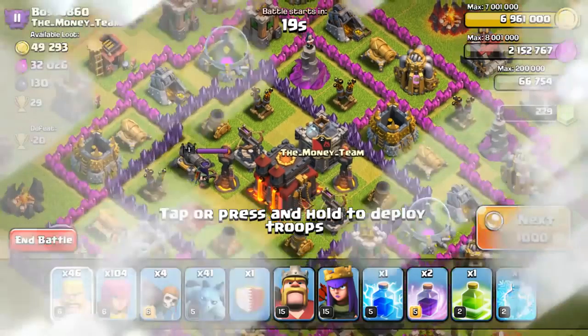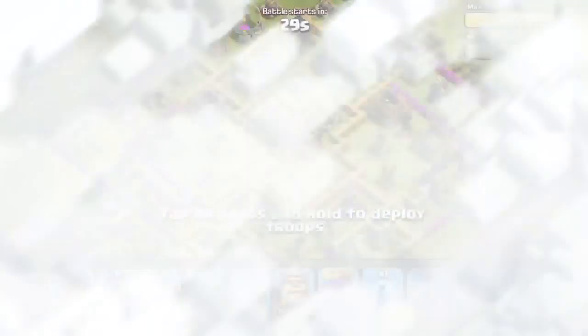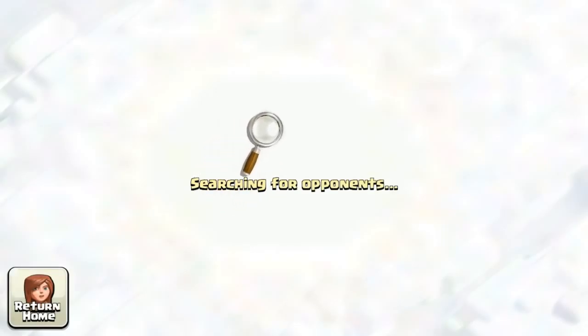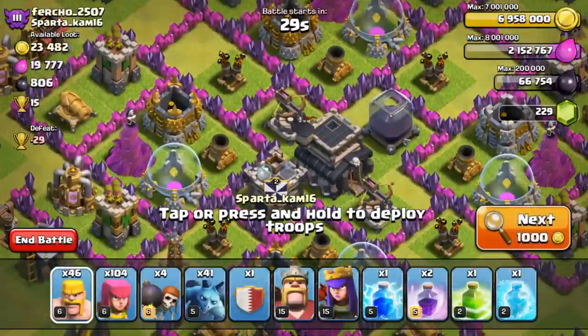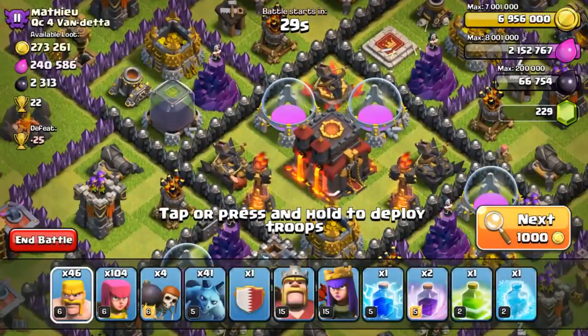Looking at where the resources are also takes practice to see quickly. I usually take around one second to scan through the base, looking at those three factors and determining whether I should attack. You should also try to have a better internet connection — right now I'm experiencing a slightly bad connection, and you can see the magnifying glass is appearing for quite some time to search for a base.